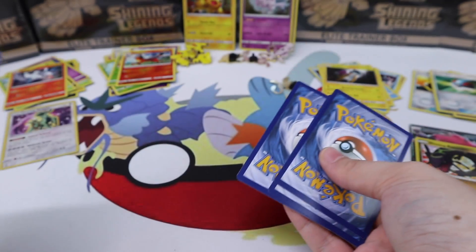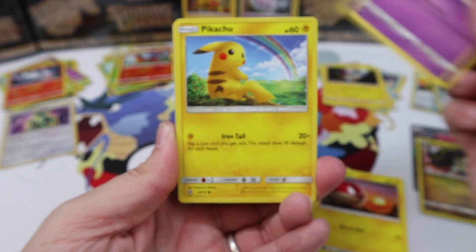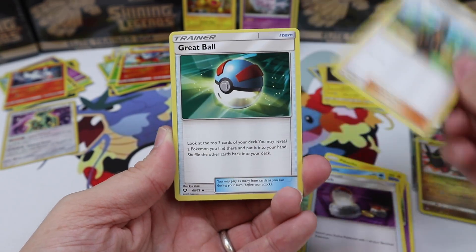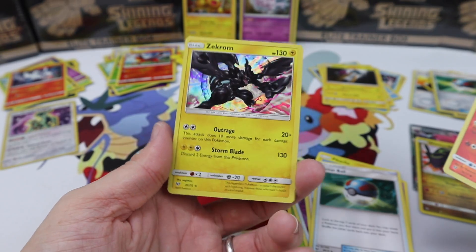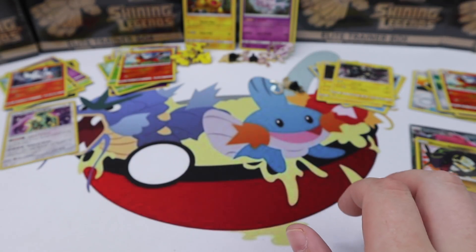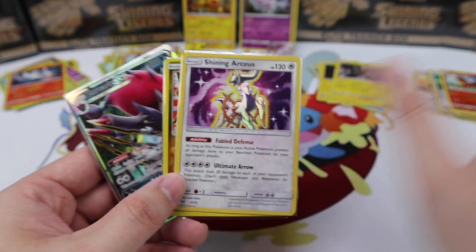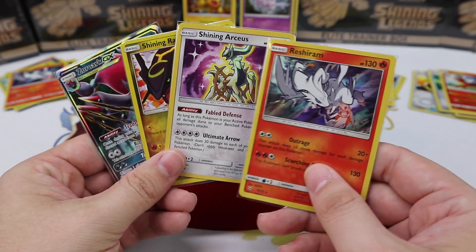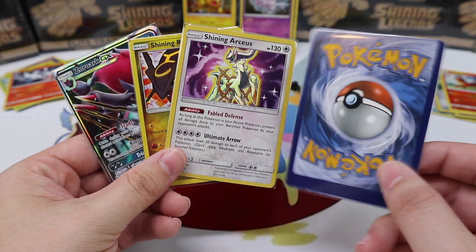Just give me a Hyper Rare Mewtwo, please. We have Voltorb, Ekans, Pikachu, a Totodile, Bulbasaur, Switch, Howl, a Great Ball, Torracat, and our last pull is a Zekrom. Pretty disappointing, I'm not going to lie. Mewtwo obviously won, but seriously — cool, but kind of disappointing with these pull ratios.